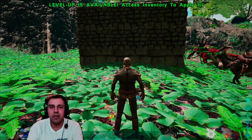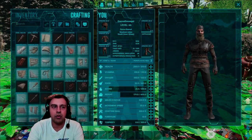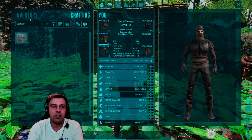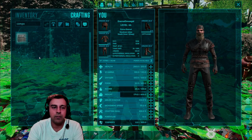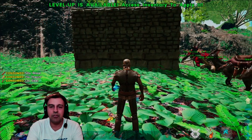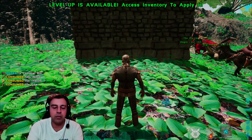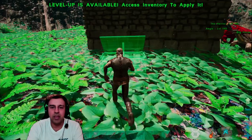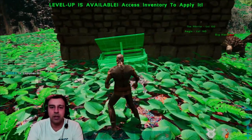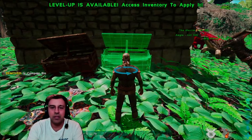We've finally got some resources to build our compost bin, so let's search for it under crafting. I'm going to make two, let them finish up, and then place them over here. Let's go into the inventory and place ourselves a compost bin right here in the middle for easy access.